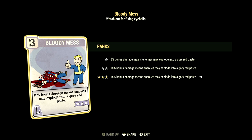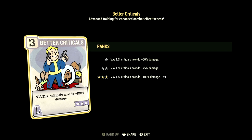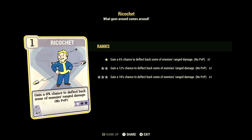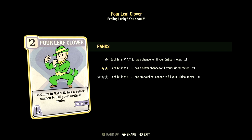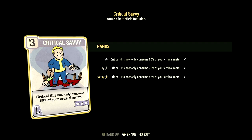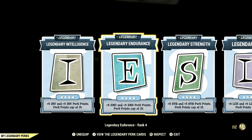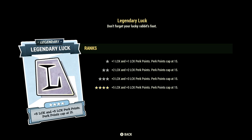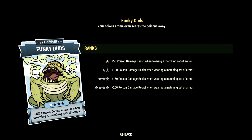In Luck we have 15, with Bloody Mess at 3 stars — 15% bonus damage, enemies may explode in a gory paste. Better Criticals at 3 stars — VATs criticals now do plus 100% damage. Serendipity at 1 star — below 30% health, gain a 15% chance to avoid damage (no power armor). Ricochet at 1 star — 6% chance to deflect some enemy ranged damage (no PvP). Four Leaf Clover at 2 stars — each hit in VATs has a better chance to fill your critical meter. Starched Genes at 2 stars — you'll never mutate from rads and Radaway will never cure your mutations. Critical Savvy at 3 stars — critical hits now only consume 55% of your critical meter. Legendary perk cards include Intelligence, Endurance, Strength, and Luck all maxed out, plus Follow Through maxed out and Funky Duds at 1 star.